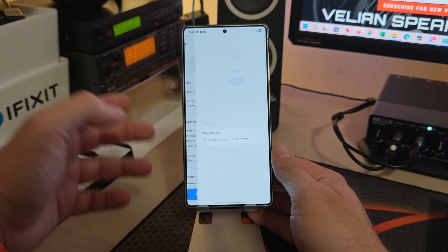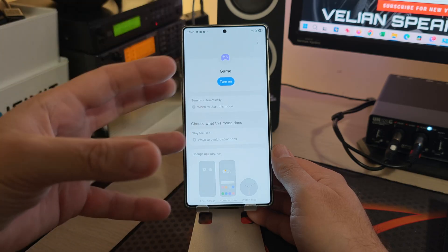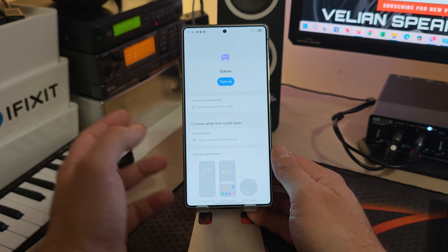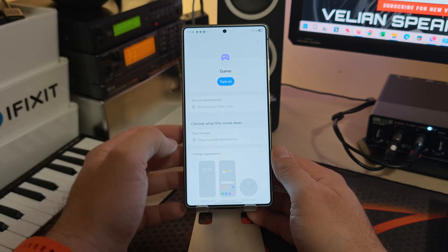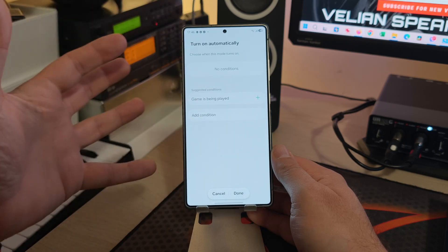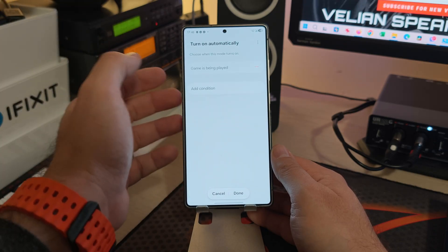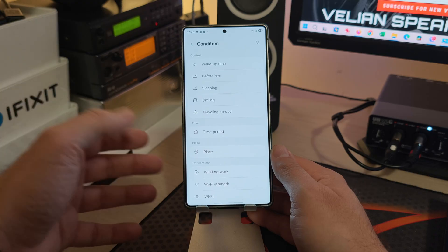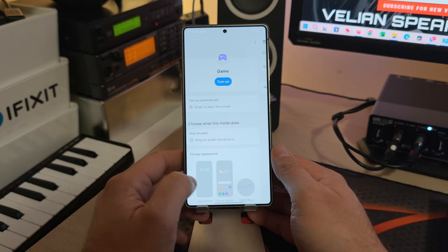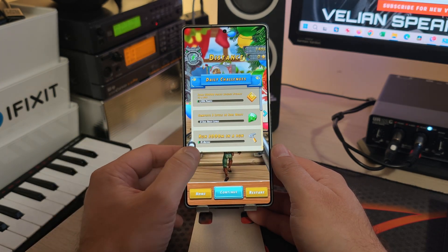Of course there's also a Custom option where you can decide what you want to do and basically create your own routine. Maybe you want to turn on Do Not Disturb, block brightness, or whatever comes to mind. You can set conditions like when you start a specific game, and then choose all the actions you want. The options are really so, so many.